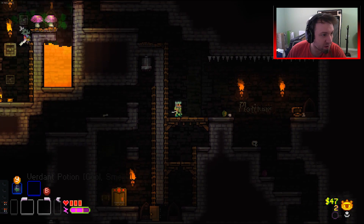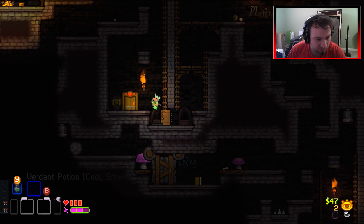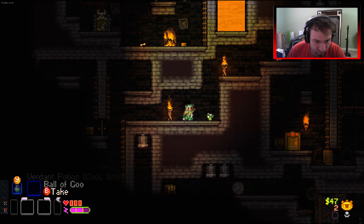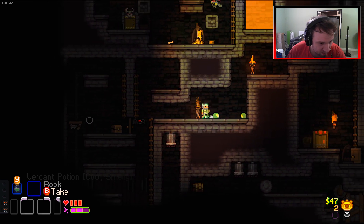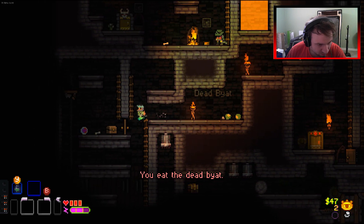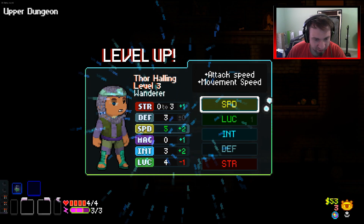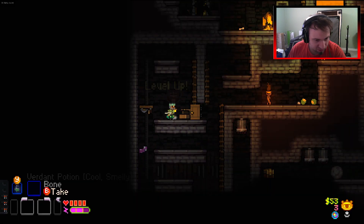Have we got our leveling orb? No we don't. I'm so glad we got gossamer because of this right here. Hello bat! I'm gonna eat you if I can. What have we got in here? A gold amulet - definitely take the strength. Wanderers do not always have strength available to them.